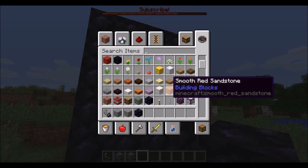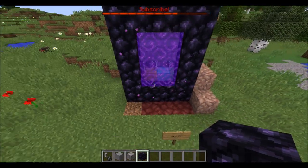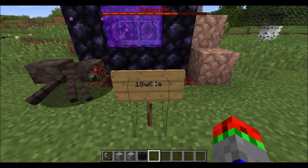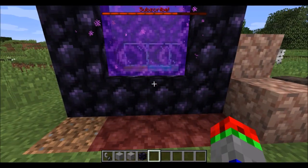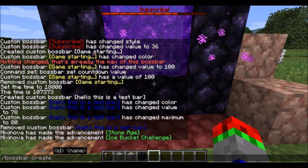You can just scroll through here and see what pops out at you, like the ore blocks or mineral blocks. Also, this is snapshot 18w05a and as you can see at the top there, there is a subscribe boss bar. There is now a command that you can use to create custom boss bars.